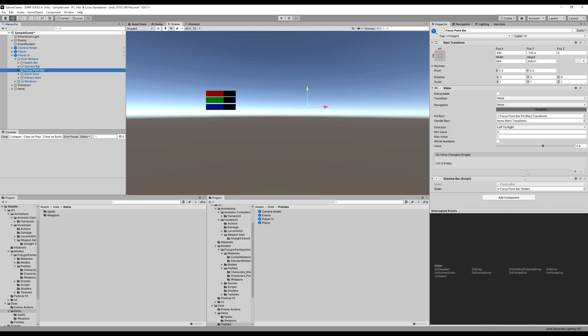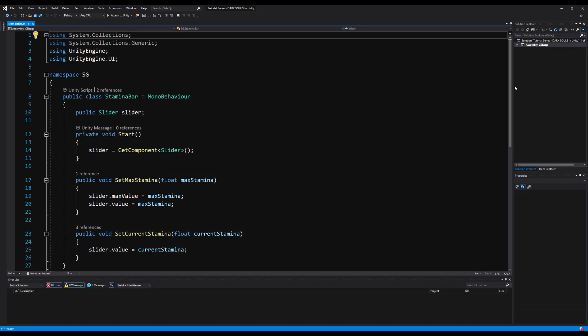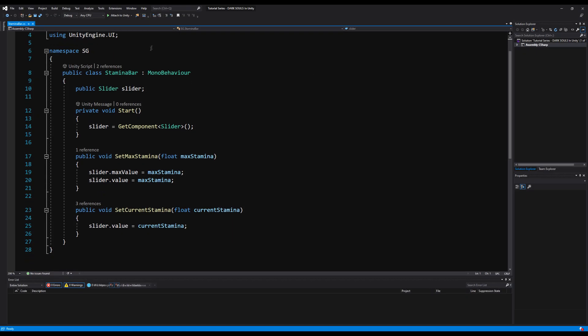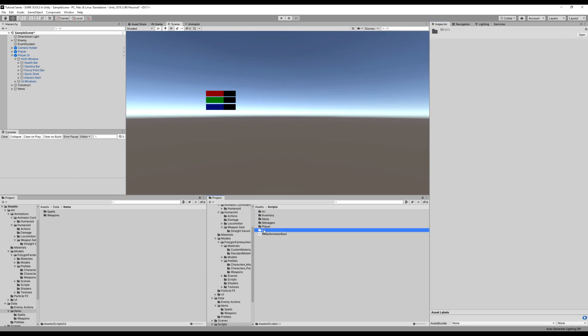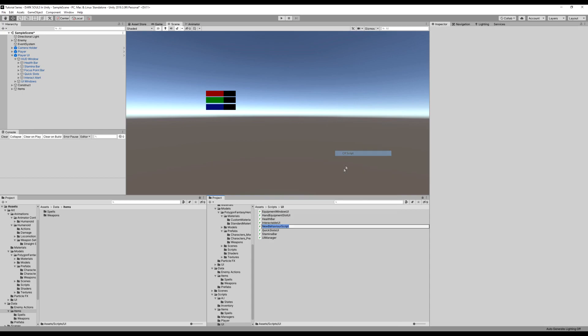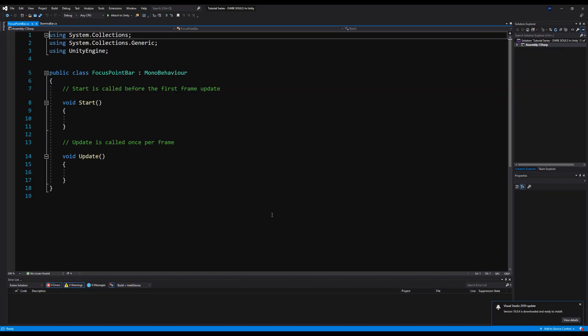Next, let's open the script and take a look at what's going on. Instead of making separate stamina, health, and focus point bar scripts, you could make a single stats or stat bar script derived from the same class with a slider and a value to edit. But since we've already started with a health bar script and a stamina bar script, I'm going to create a new script and call it focus points bar, and basically copy the logic from the stamina or health bar.